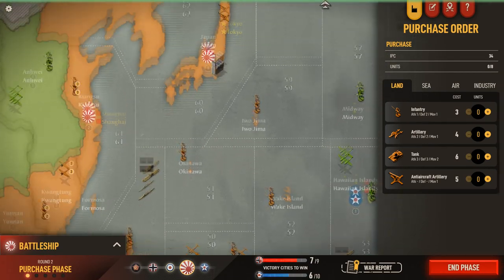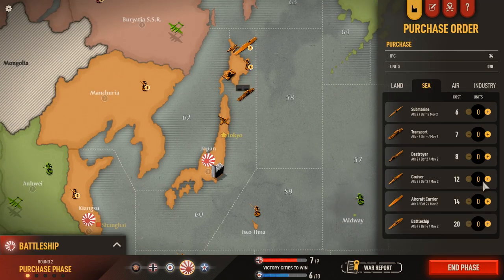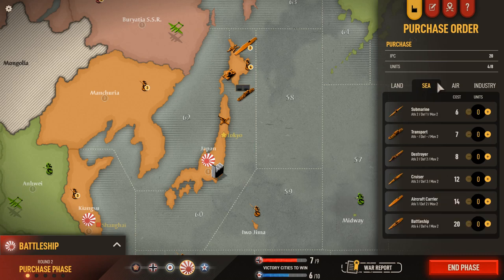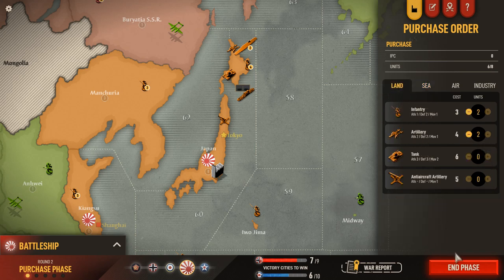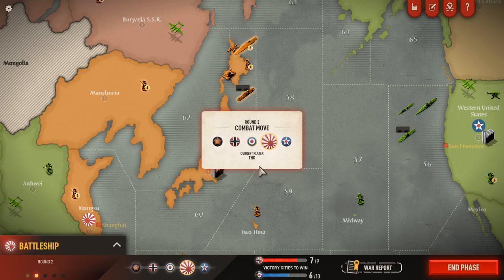Japan has 34 IPCs. In terms of what we want to buy, I kind of feel like going mostly naval but we probably do need some land forces to help in China. So we can do two infantry and two artillery — that gives us 20. Then we'll go with a cruiser and a destroyer in the Navy, and that should spend all our money. So we'll end that phase: two infantry, two artillery, one destroyer, one cruiser. Now we're moving into the Japan combat move phase.